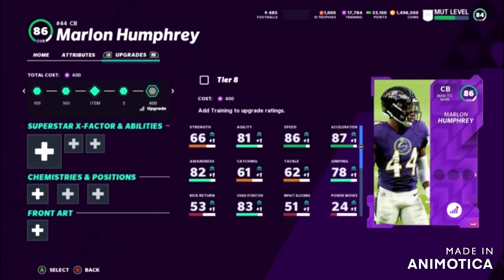The next card is Marlon Humphrey. His card is going to be a really good card. You guys can see he has 87 speed, 88 acceleration, and 83 awareness. Pretty good card, guys. If you guys are going to be picking up this card, let me know down in the comment section below. This card looks pretty solid and is probably going to be a really good pickup for you guys.